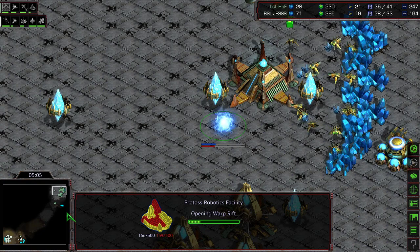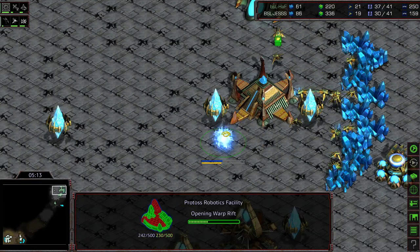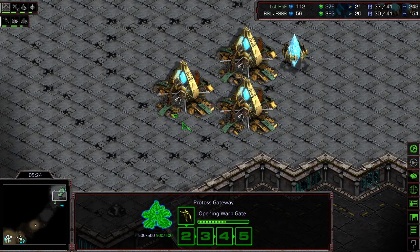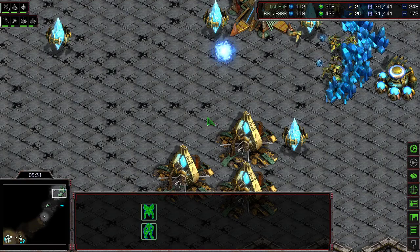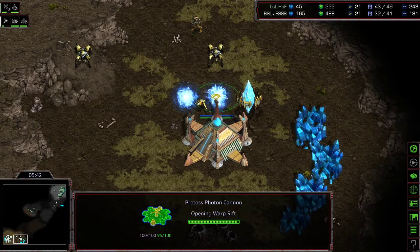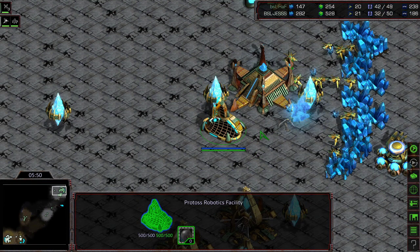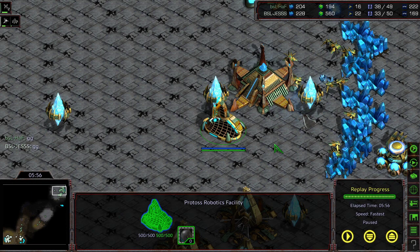There's a robotics facility, but the timing of the DT — I think it's going to be able to get on top of that probe line before the Observer is out. Second DT being built. The Robo is just now finishing, and that DT is right here. Even in the best of circumstances, that's going to be a decimated probe line. Those two cannons plus the DT — build order loss for Hoth. The third gate instead of the observatory is what did it. There's the GG. Boom.